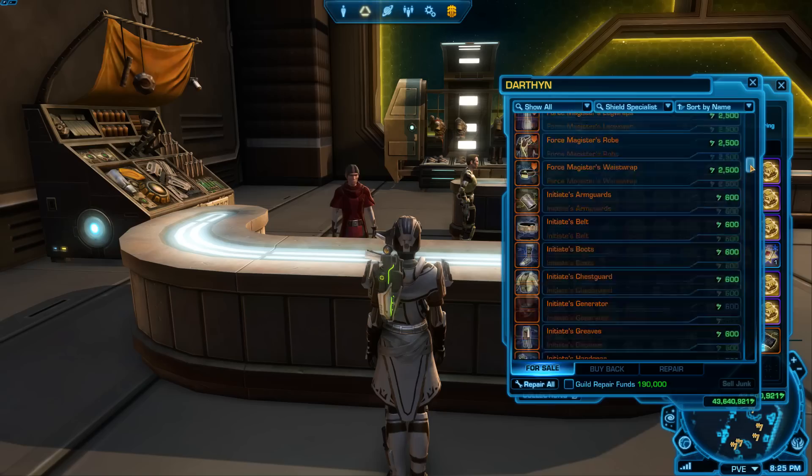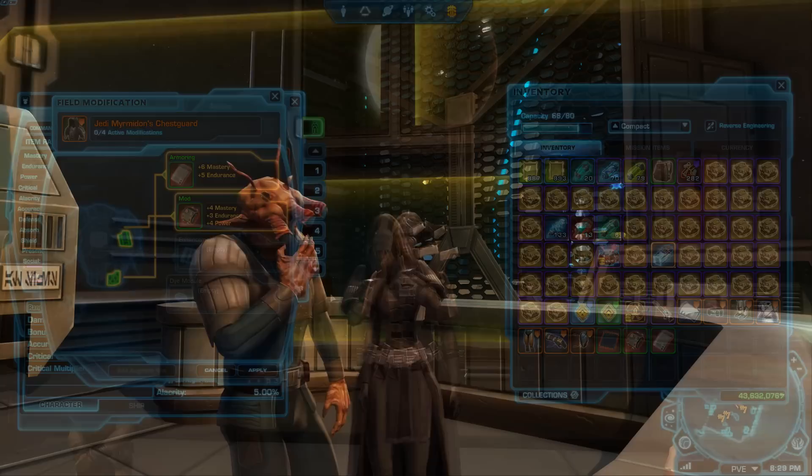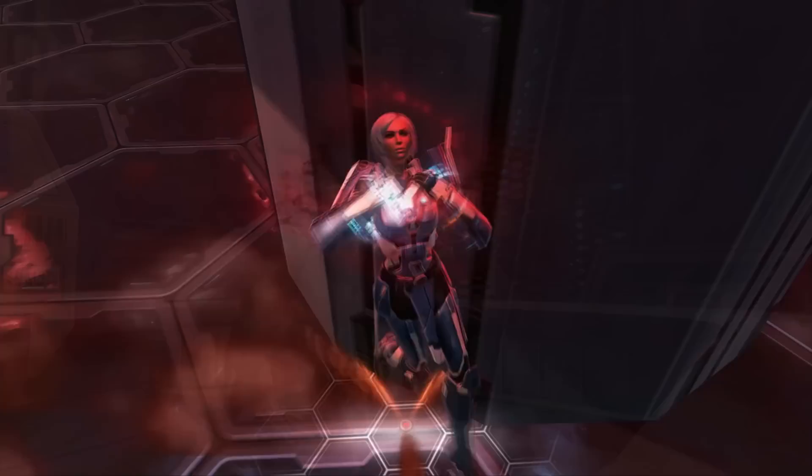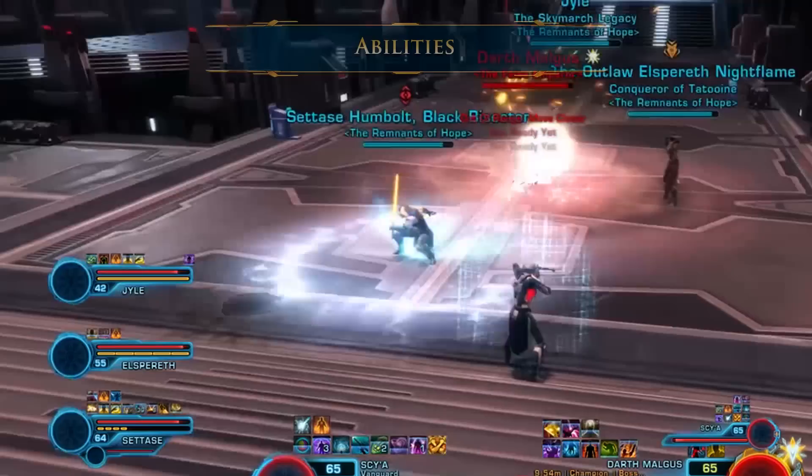Before jumping into the group finder, you can get some basic gear and stats on the fleet. Look for the adaptive vendor and the modification vendors around the outer edge of the supply section of the fleet. You can add stat items like mods, enhancements, and armorings to your gear by CTRL right-clicking the empty gear shells you buy from the adaptive vendor. Characters missing pieces of equipment or wearing cosmetic armor with no stats will not get bolstered. If your teammates see you aren't wearing the correct gear, there's a good chance they may vote to kick you out of the flashpoint.